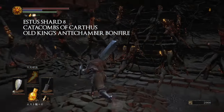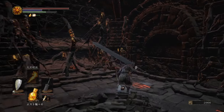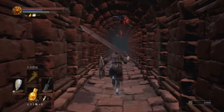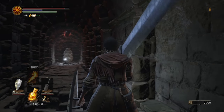Number eight is going to be the Catacombs of Carthus at the Old King's Antechamber bonfire. From this bonfire room there's going to be an invisible wall in the corner of the room — break it down, and then once you walk a little farther you should see a long hallway with a lot of slugs on the ceiling. Run all the way down there and the shard is going to be at the end of that hallway, I think to the left.